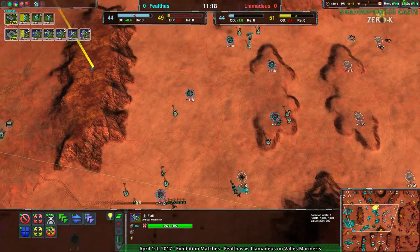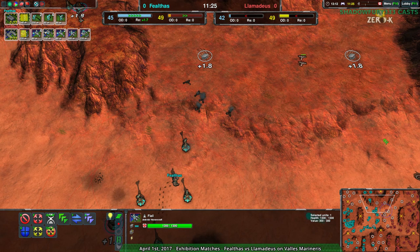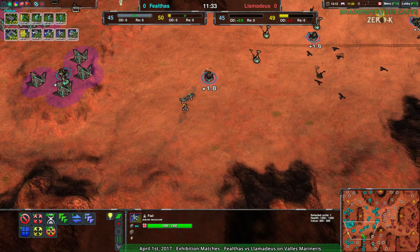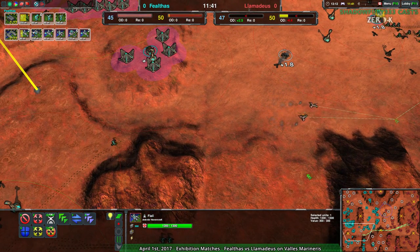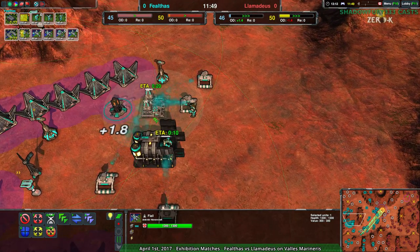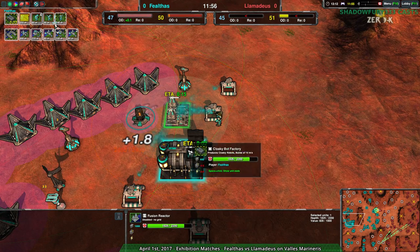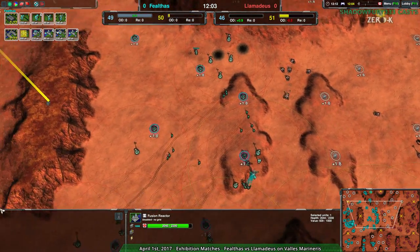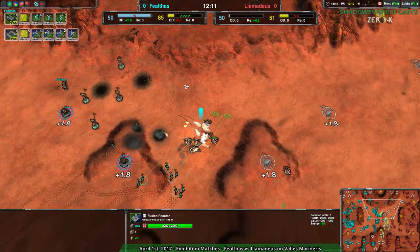I've noticed recently that a lot of top players aren't really switching to Air as often as they used to. I think it's largely because Hovercrafts don't really let Air work — Flails are such a powerful anti-air, and Scalpels can also work as semi-anti-air with flex AA. So you have all these strong units that completely stuff your Air Force. It's almost not worth building. Llamideus does have the Flails which at least discourages Fealthas from going Air if they wanted to. And now there's a Fusion Reactor — that position is dangerous. That's potentially 2,000 damage being dealt to everything around it; everything but the Factory would die.